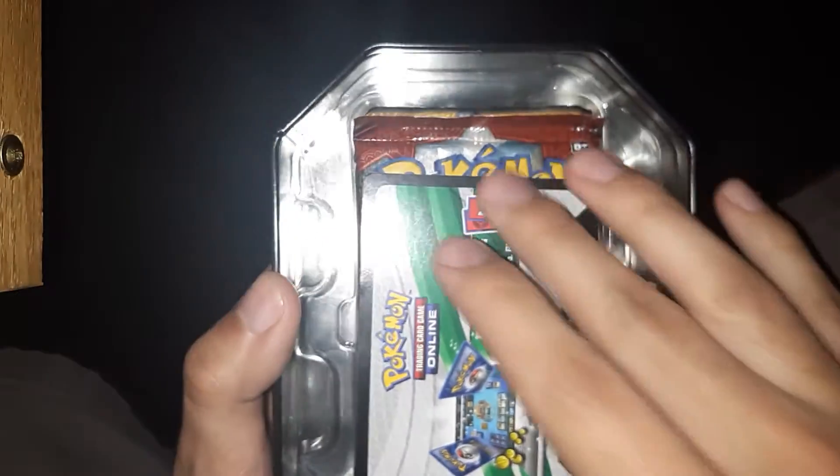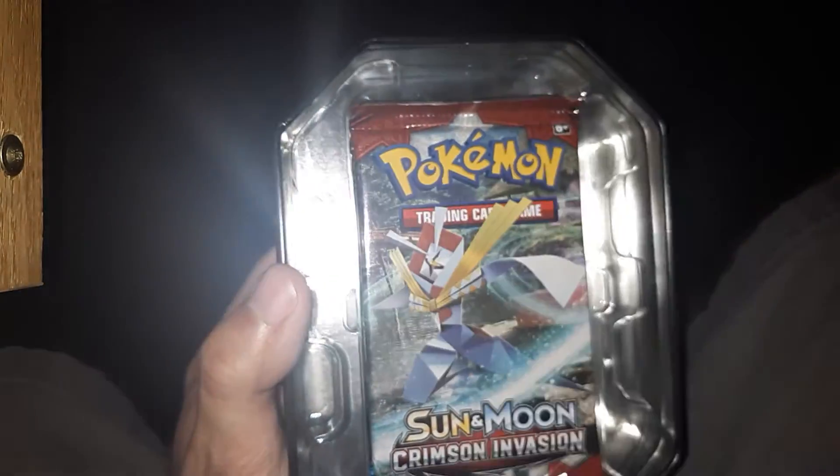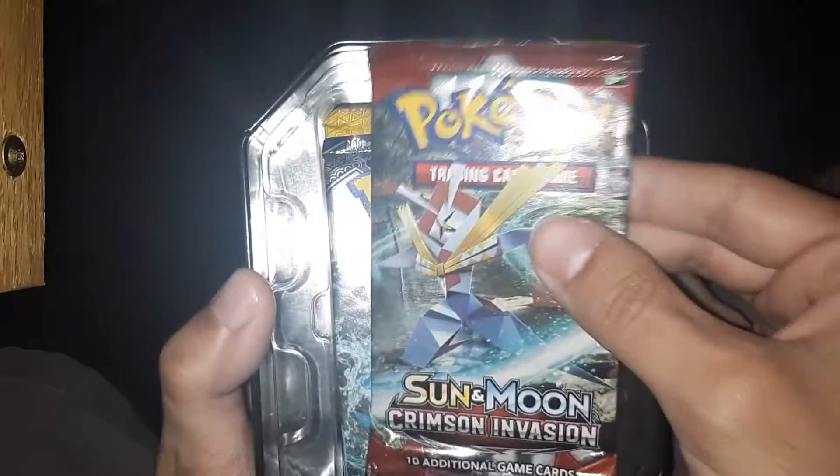I always fill these things with a lot of plastic to make it so nothing slides around in there. I've got the code card, which doesn't really matter for this. Crimson Invasion. Alright, yes — bunch of Sun and Moon stuff, it looks like.